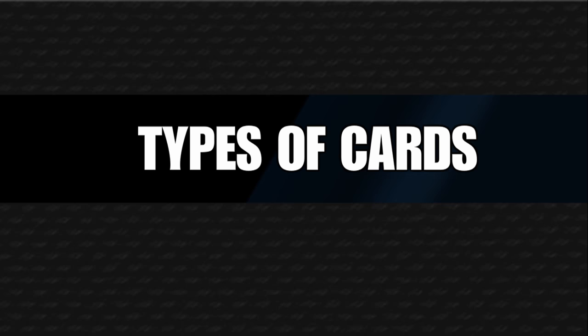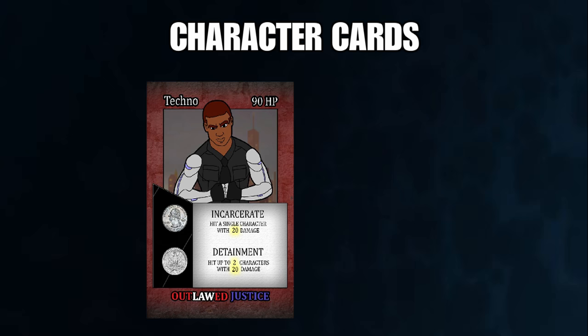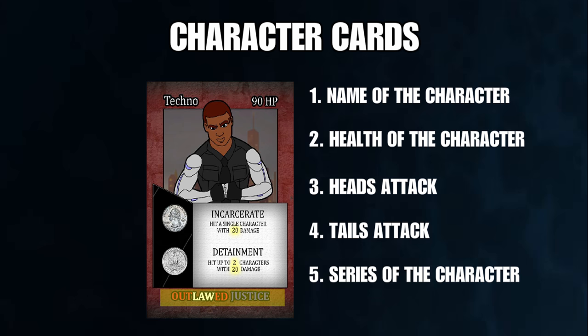There are a few types of cards in the game. Character cards are your basic cards in the game — this is going to be who you're playing as. Each character has their own unique set of attacks. On a character card, the following is listed: the name of the character, the health of the character, the attack for the character if you land on heads, the attack if you land on tails, and finally the series that the character comes from. It's best to mix and match to find the best possible team based on their attacks.